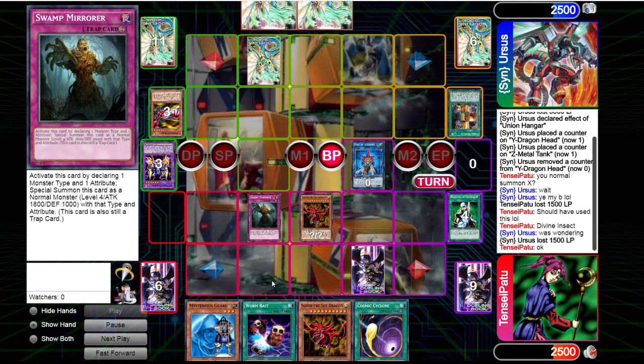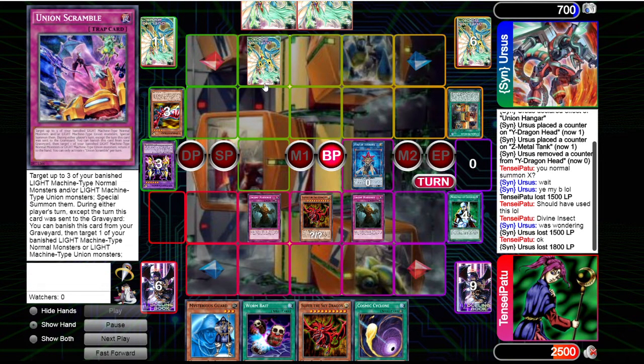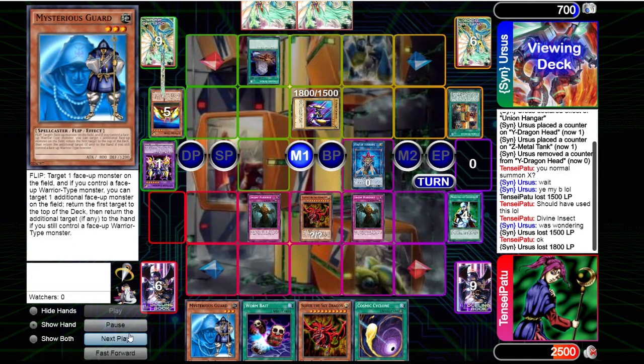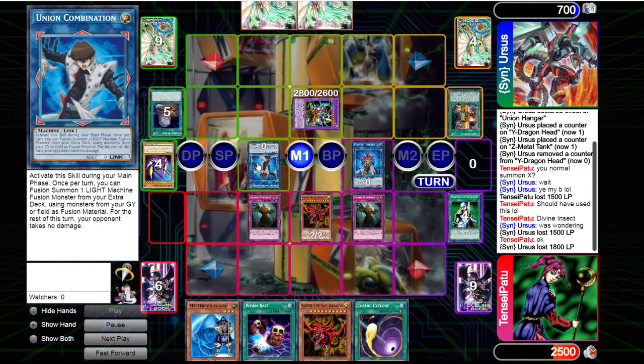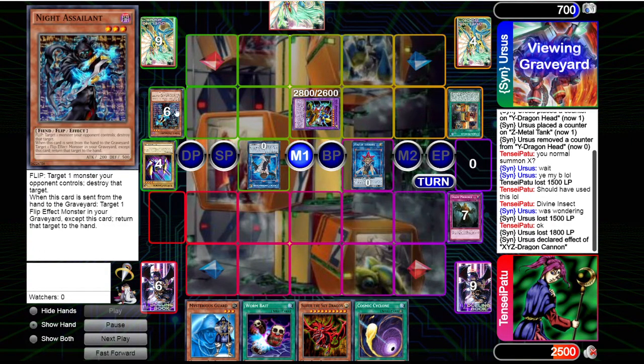Here we use Swamp Mirror to get a direct attack — basically a Divine Insect, as every time. The first attack goes through, but the second attack is unfortunately intercepted by Union Scramble. He summons X and Z back, which means he'll survive and now has all the copies of the pieces in hand, as well as the Knight Assailant setup. He banishes all three with Union Combination to make a Light Machine Fusion monster. XYZ Dragon Cannon discards Knight Assailant, pops Slifer, and these two will loop and destroy all the Swamp Mirrors as well.